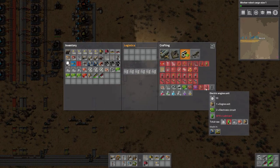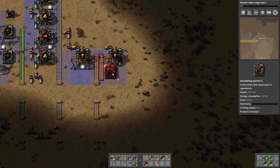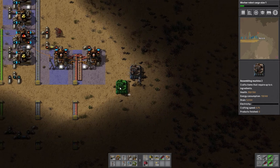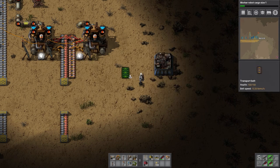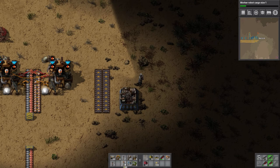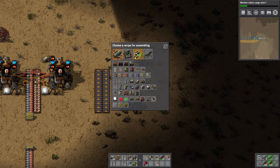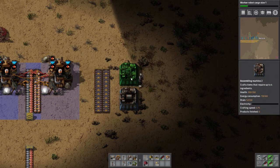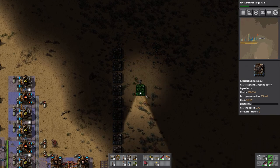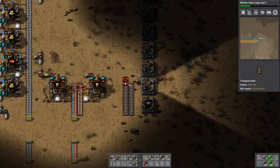We need some electric engines next - that's the next step. It requires regular engines and we've been down that road before. Let's go ahead and get this set up. We know we need two lines coming up. You are going to make the pipes that we need - pipes - and then we need 10 of these. That will be our regular engines.